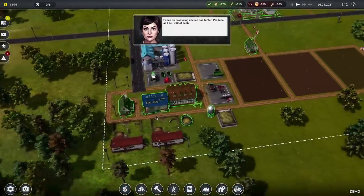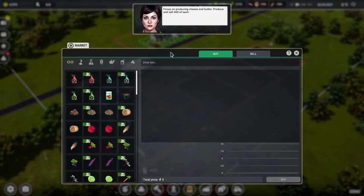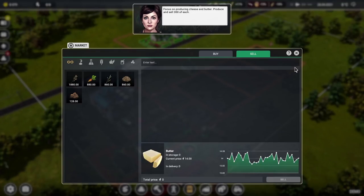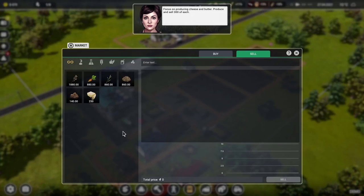Right, farming! Sell the butter. Sell 250 butter for 3 and a half grand — we need to sell the other bit of butter too. Can somebody take the butter out of there and put it in one of the warehouses so we can sell it off. The storm is pretty much finished, a rumble of thunder but it's fine. Sell the rest for 3,495 monies.